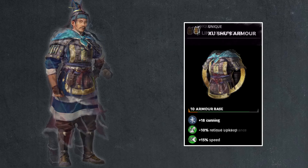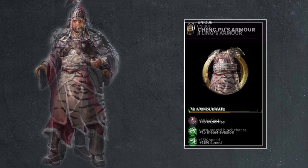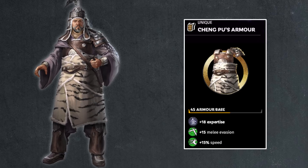Then we have Ji Ling — 70 armor base value, that's fine; 18 points of instinct, 30% range block chance, 15% speed. Well designed in my opinion — all the stats make sense. Then we have Chun Pu's armor: 45, the magic number for the Wu faction. 18 points of expertise, 15 points of melee evasion, and 15% speed boost. Good speed, good evasion which is great for sentinels who are duelists, and expertise also increases that. The armor is okay because you're getting most of your defensive stat from melee evasion anyways. He comes close to being a good duelist compared to Zhao Yun but falls a little short due to his skill tree.